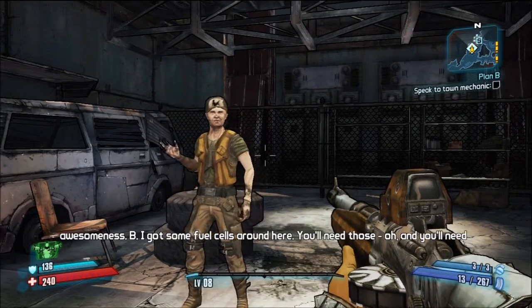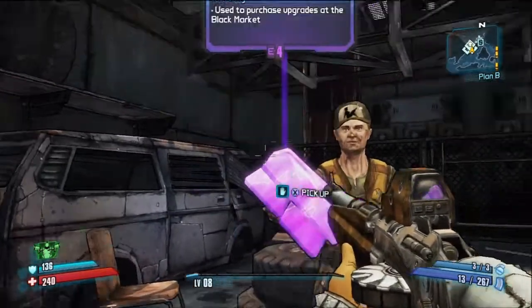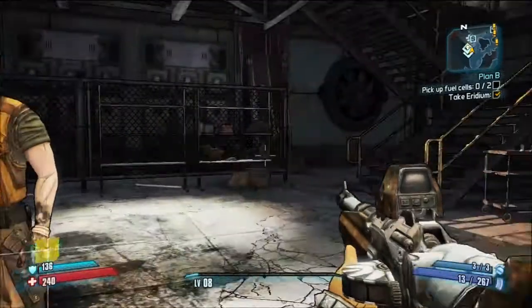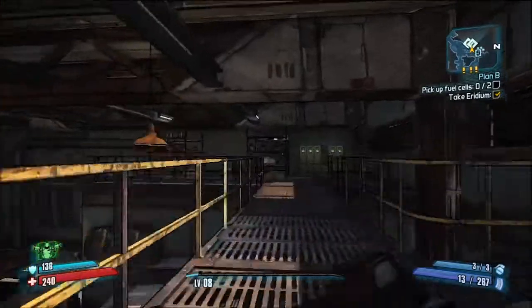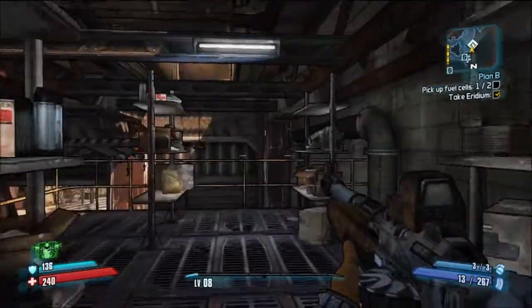Pretty much after that, Scooter's going to tell you that we need to make Sanctuary fly, or at least attempt to. He's going to give you a block of four iridium, and immediately once you get that, it's going to say you need to find two fuel cells. The first fuel cell is upstairs in one of the shelves.